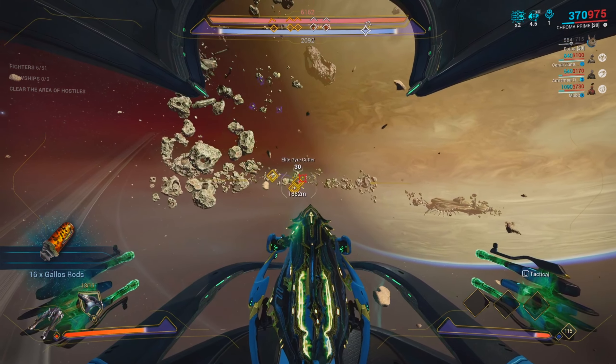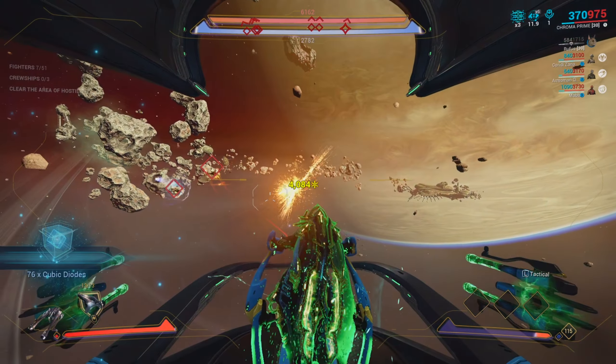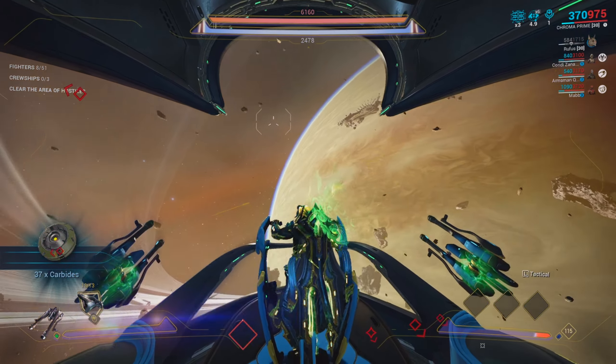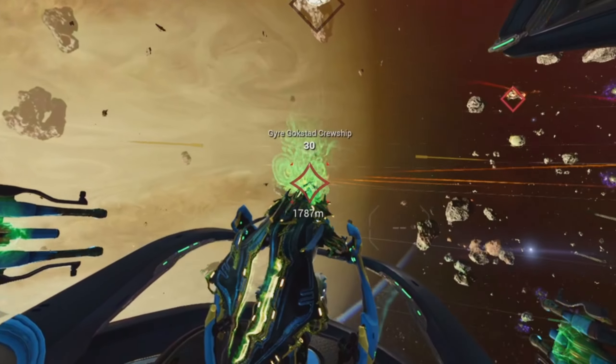Ladies and gentlemen, how can you not like Railjack missions? We're just out here in deep space, big vibing. That's a moon next to Saturn — we're just chilling by Saturn's rings. Let me show you how lit I am real quick. Let's pull up on this cruise ship in style.